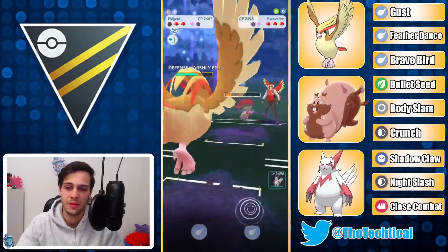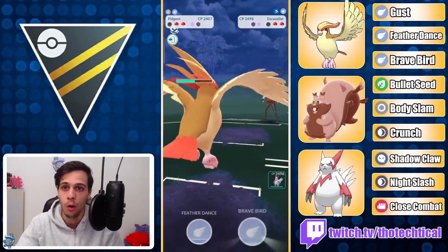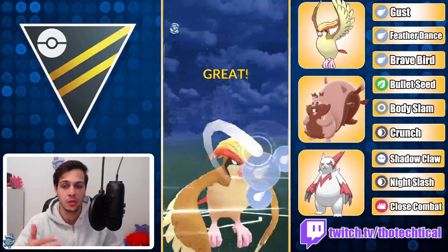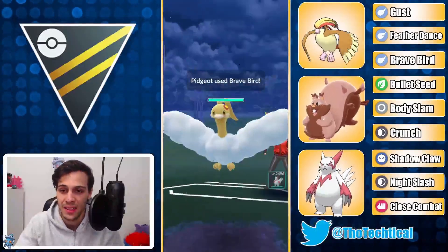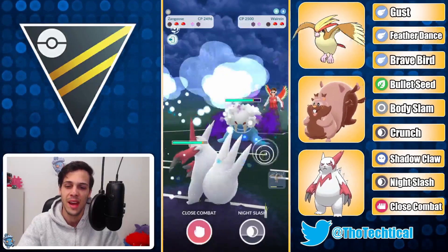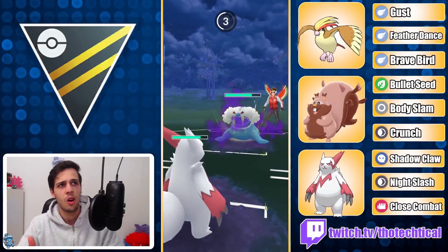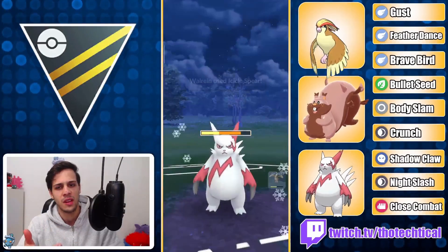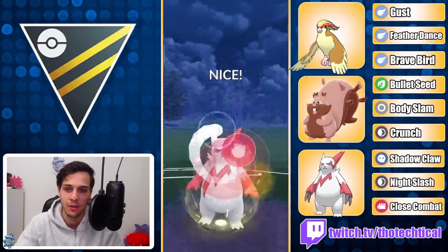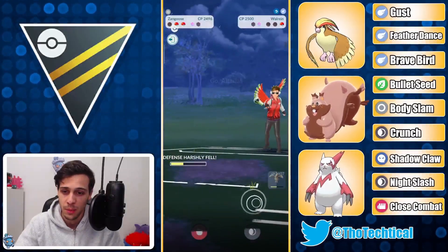They're gonna spray me again — that's fine with me. I tap the Brave Bird instantly, expecting the Walrein to come back in, hoping that since I throw instantly it's Feather Dance and a no-shield. I bring in my Zangoose instantly because I am debuffed. Since it was Altaria, I kind of wish I'd thrown Feather Dance because then I could have stayed in. But they brought in Walrein anyway. I'm bringing Zangoose against it and just going for a Close Combat right away. Bye bye Walrein — that's pretty good.